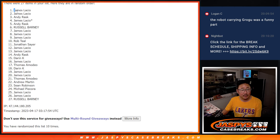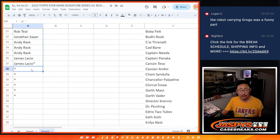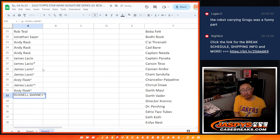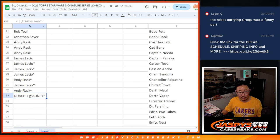After 10: James, James, Andy, James, Andy, Russell. Extra spots going your way after 10. Alright, so now we've got the 33 spots. I can gather all those names again.